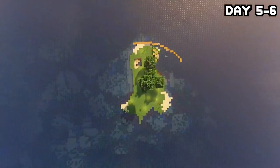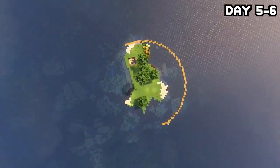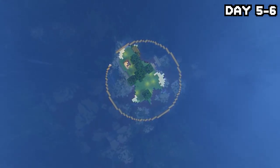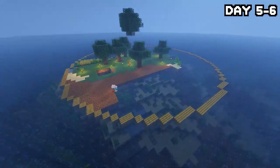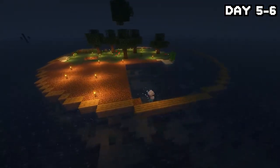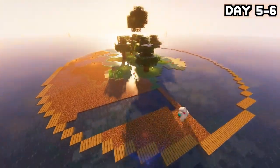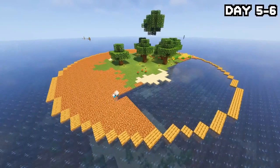As the sun rose on days five and six, I got to work building out the main island. Here's the plan: one main center island for the house and stuff, followed by a second outer island or ring with a tree farm on it, and maybe a couple more depending on how much time we have. That's the basic gist — we'll see how it comes out.